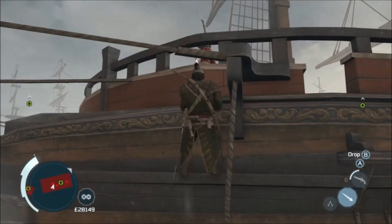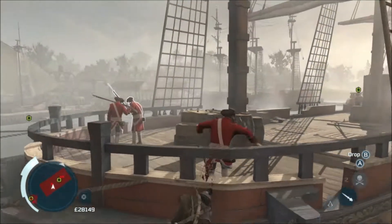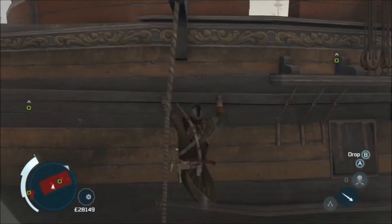Then shift along to the left and you want to assassinate this guy from hanging off the edge of the boat — that way you won't be seen. If you're anywhere else there's a good chance the other guards will notice you, but again make sure the grenadier isn't staring right at you.